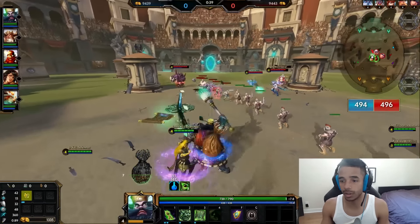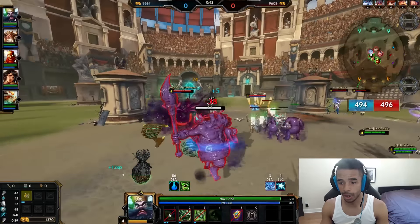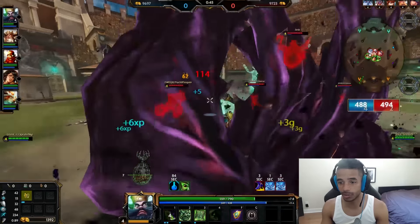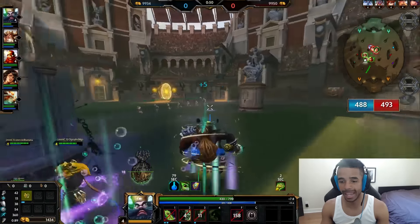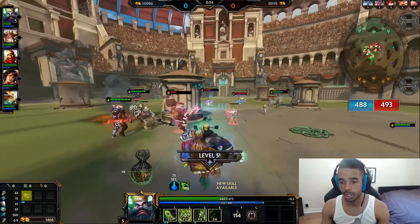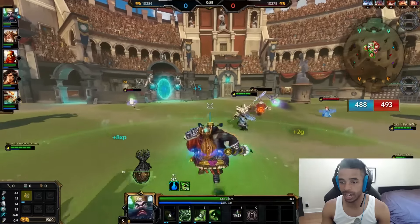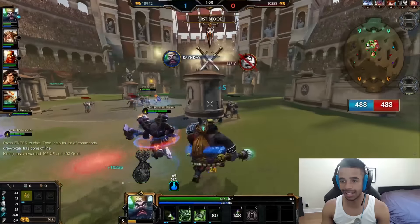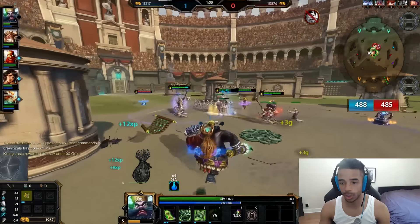We're getting ready to go into the game. You see the Ymir coming over, hitting me with a freeze as I turn around and try to get my Exorcism off for a little bit of healing. I pop my Aegis to make sure I don't die right away. The Bacchus counter-initiates and looks like he may be in trouble. I pop my ultimate and my demons chase the Odin, getting me first blood onto Jacek there.